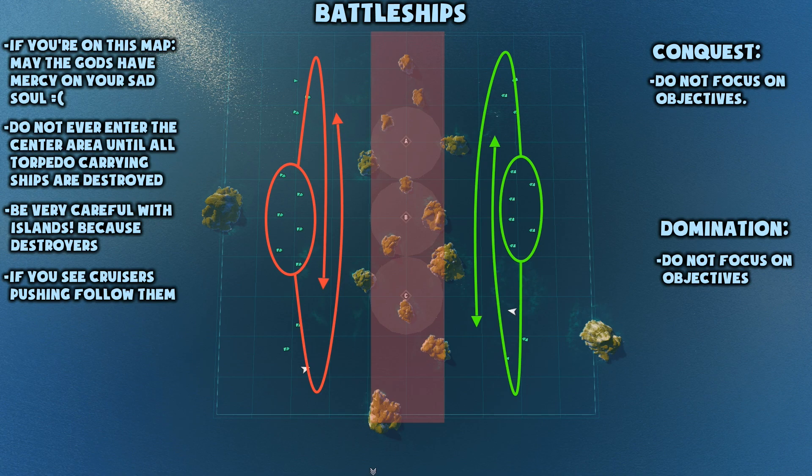If you are unfortunate enough to get this destroyer paradise in a battleship, you should under all circumstances avoid the center until all enemy torpedo carriers — that being destroyers and Tenryus — are accounted for or killed. There's absolutely nothing to be gained from a battleship charging into the center of this map. You're just exposing yourself to a lot of fire from people who have great cover, and exposing yourself unnecessarily to torpedoes. Keep your distance. Also make sure to look for a slow cruiser like a Chester or St. Louis and follow them around for extra destroyer protection. If a destroyer comes into view, mark them for your team so your escorting cruiser can react faster and help them with putting damage on whatever they're firing at.